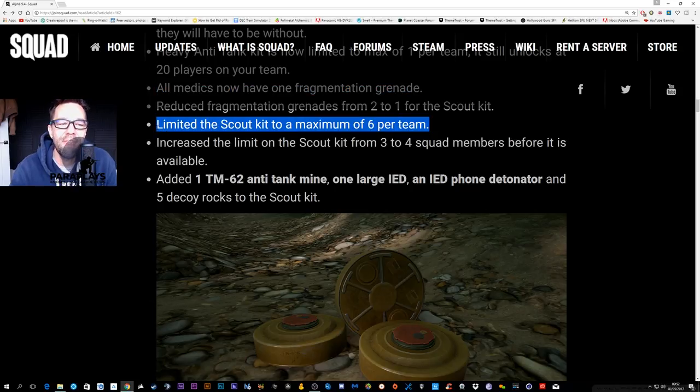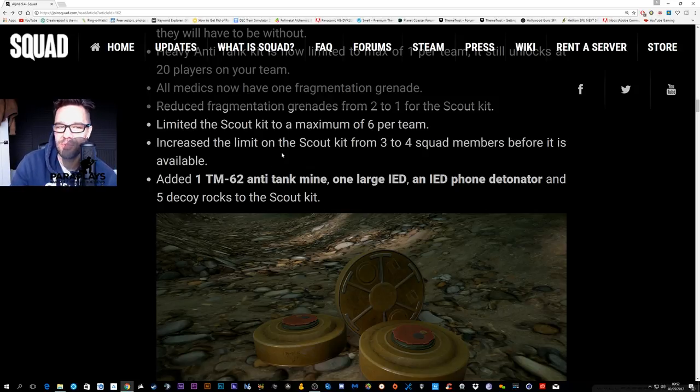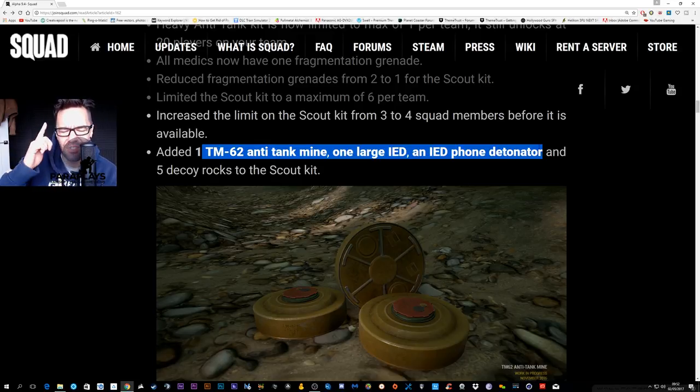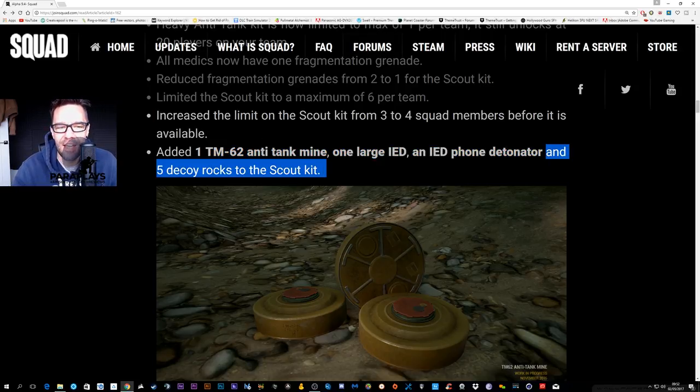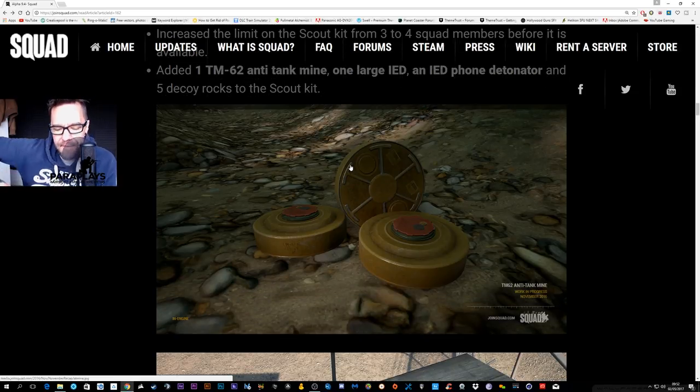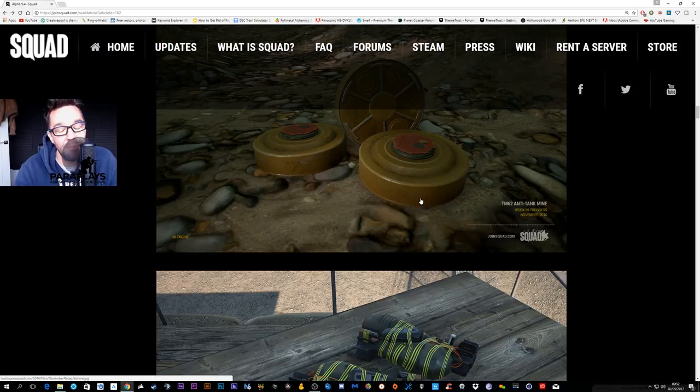The scout kit now has IEDs so the grenade reduction makes complete sense. The scout kit is limited to a maximum of six per team, because everybody's going to want to play scout now to use the IEDs. The limit increased from three to four members before the kit is available. The kit includes one TM62 anti-tank mine, one large IED with a phone detonator, and five decoy rocks.